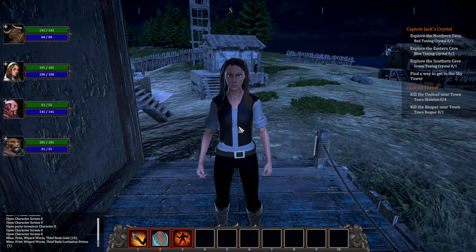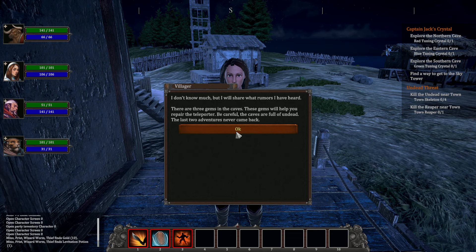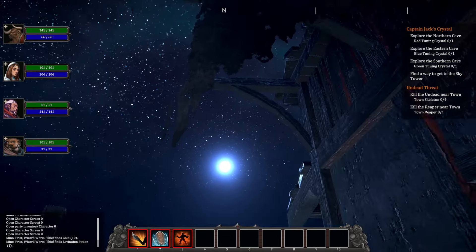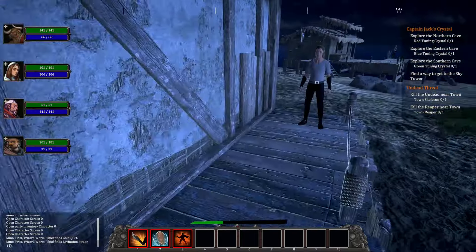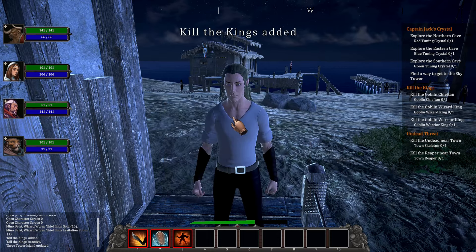An NPC notes we're new around here — adventurous types are desperately needed. The town was lost to a Goblin Raid and the people are dead. Talking with Jack: there are three gems hidden in caves that will repair the teleporter and likely grant access to the sky tower. Three caves, three gems, one teleporter! The town also needs help — the island is full of goblins and undead. I'll return with their heads!